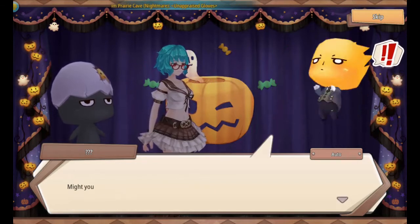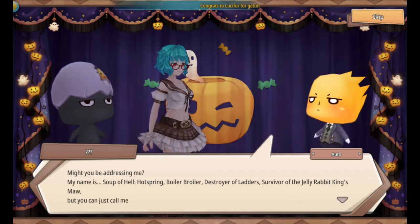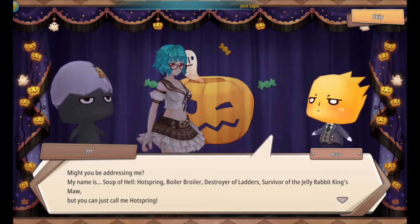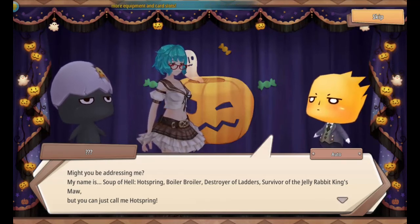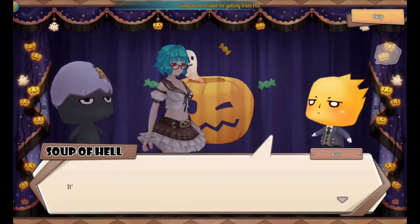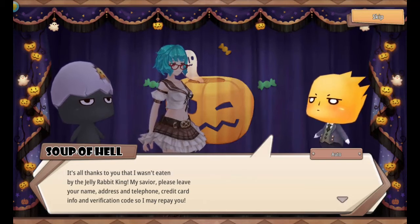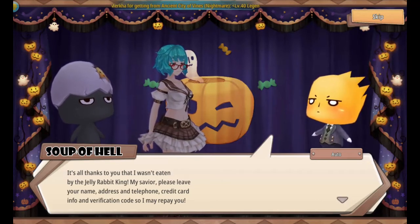In any case, who might this be? Might you be addressing me? My name is Soup of Hell! Soup of Hell? Really? That's your name? Soup of Hell? Hotspring. Boiler... Broiler. Destroyer of ladders, severer of the Jelly Rabbit King's maw. But you can just call me Hotspring. I'd rather like Soup of Hell. Can I just call you Soup of Hell? Quack! What's up, Soup of Hell? Sure. Are you alright, Soup of Hell? It's all thanks to you that I wasn't eaten by the Jelly Rabbit King. My savior. Please leave me your name, address, and telephone. Credit card info and verification code so I may repay you. For I am... Soup of Hell!